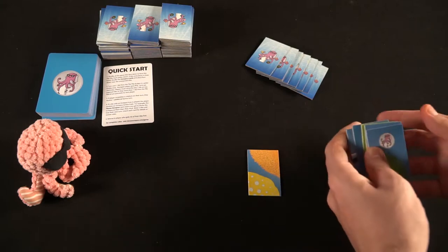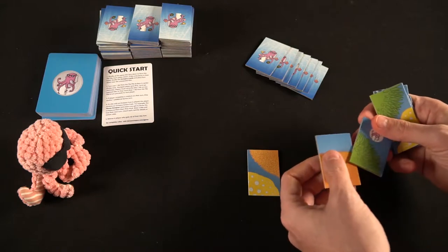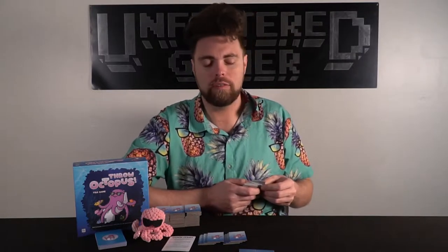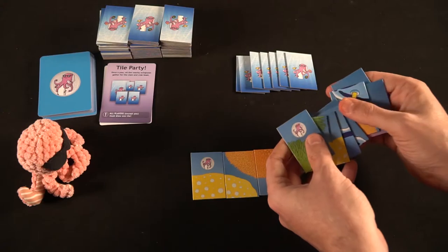A player's turn is quite simple. They're going to look through the tiles in their hand, take one of those tiles if they can, and place it to attach it to one of the tiles currently in play. It must fit exactly and it must be the color of the tile you're placing it on. If you do not have a tile in your hand that matches one currently on the playing field, you're going to have to draw a tile from the stack, put it into your hand, and pass your turn.